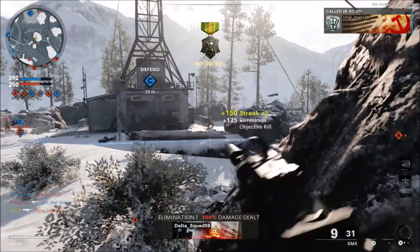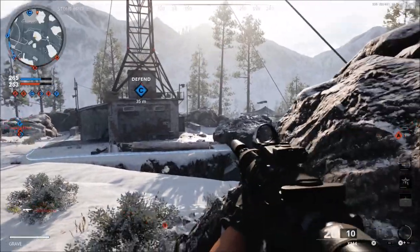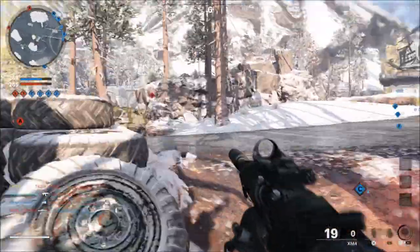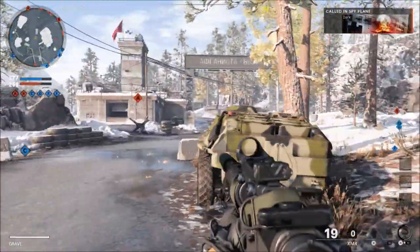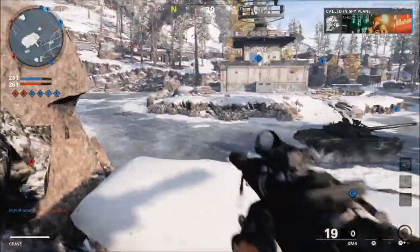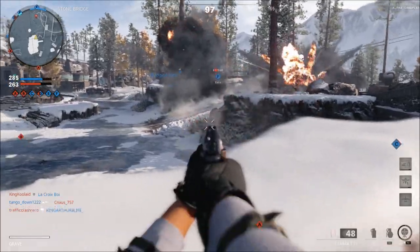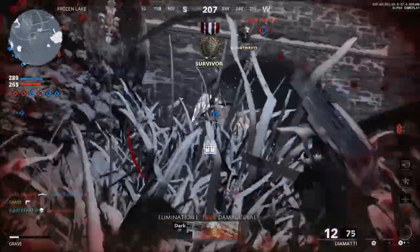ADS walking will also provide a significant stealth advantage when using Ninja. Interestingly, crouch walking now functions as a near-silent movement option available to all players with or without the Ninja perk equipped — so if you are crouch walking without Ninja, you'll still be almost completely silent. ADS crouch walking makes player footsteps even quieter, and enemies should not hear the player when crouching outside of extreme close quarters. I think you should still be able to hear someone using dead silence when they're very close, but I'm glad they made these tuning changes.